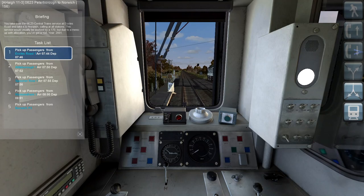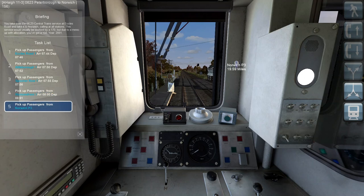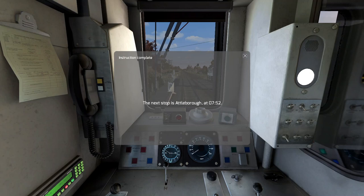So this scenario is called 623 Peterborough to Norwich. I did take this from the actual timetable from 2001, which doesn't include head code, so I've only got the start time. So calling at Eccles Road, Attleborough, Spooner Row, Wymondham, and Norwich. Waiting for departure from Eccles Road. Next stop is Attleborough at 7:52.